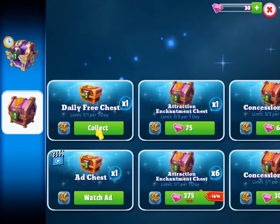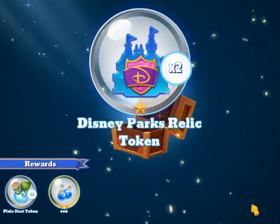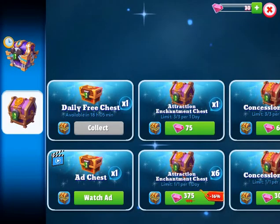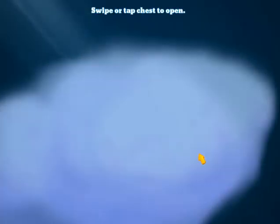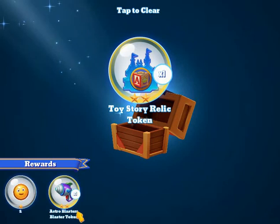Our daily chest. And we got those. Here's the second daily chest — Packness, Astro Blaster's Blaster token, and Toy Story relic.